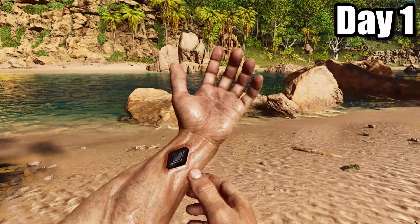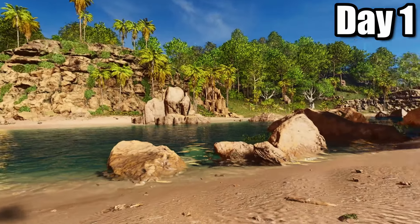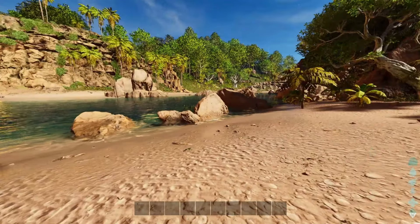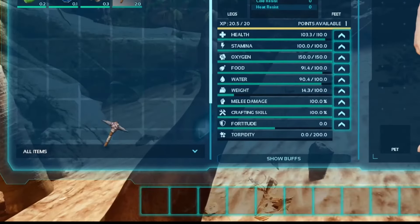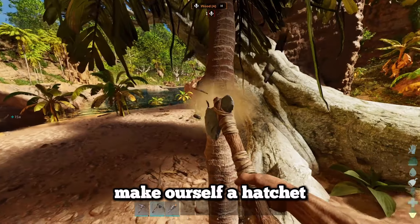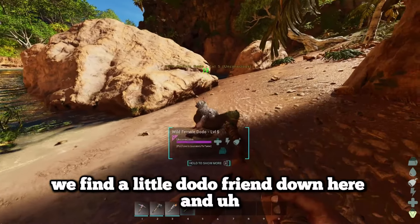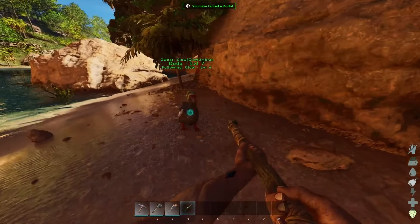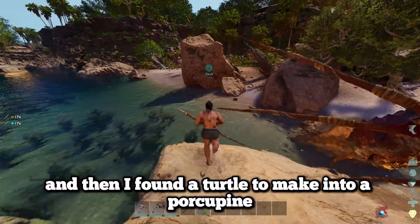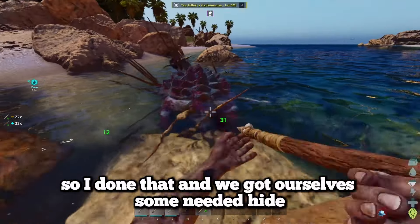We start off on day number 1 on the island map with a new overhaul mod, Anaki Ascended. As we start off, we get ourselves a pickaxe to get some flint, make ourselves a hatchet and use the hatchet to get some wood. We find a little dodo friend and knocked him out with a spear, tamed him up, and then found a turtle to make him into a porcupine, getting ourselves some needed hide.